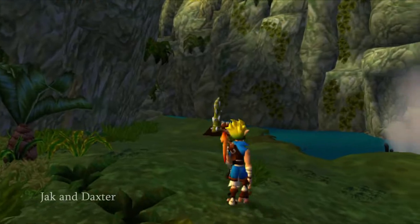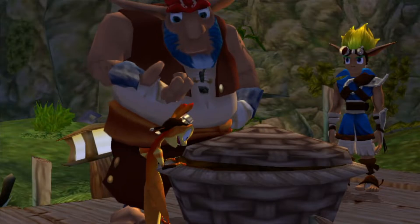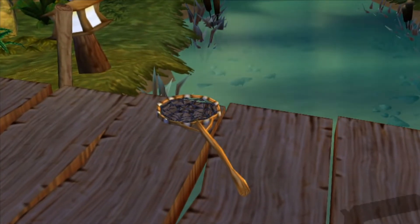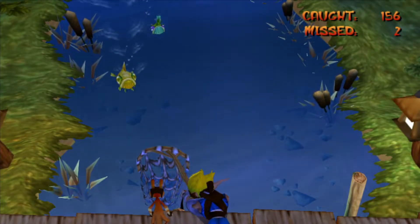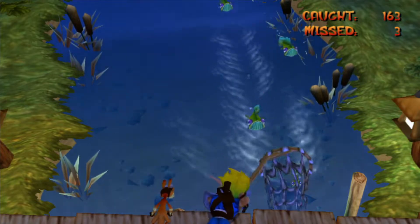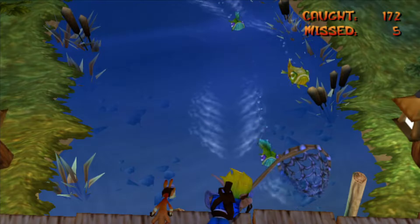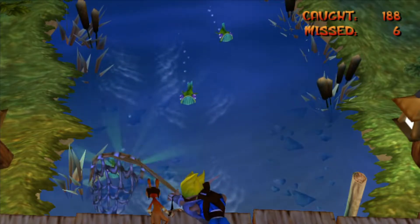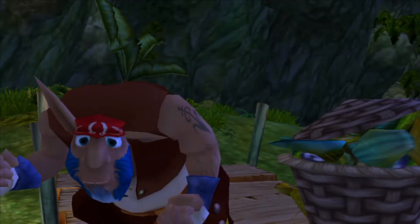Number 9: Jak and Daxter is a 3D platformer collect-a-thon made by Naughty Dog. You work to get the main collectible, Power Cells, by doing various tasks. One of them is to help a fisherman catch 200 pounds of fish. Regular fish are 1 pound, golden fish are 5 pounds, and eels are an instant failure. If you miss 20 fish, you fail as well. Even though it's an isolated task, there's something satisfying about using the net to go back and forth catching the right fish. It feels very smooth, and it almost makes me wish the game had a few more of these types of quests.